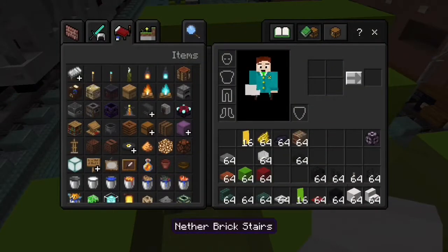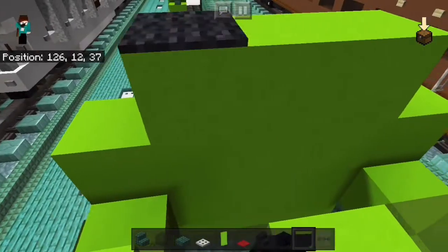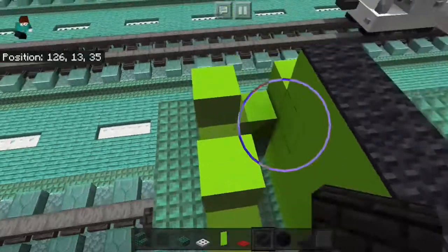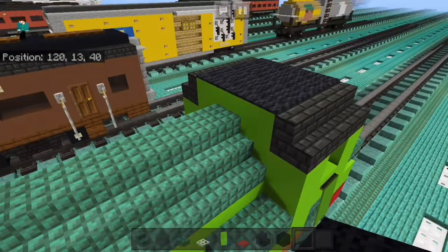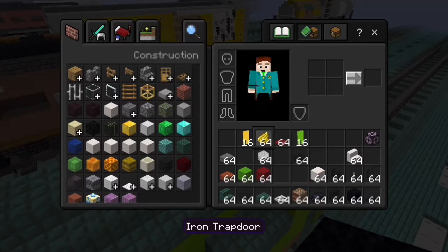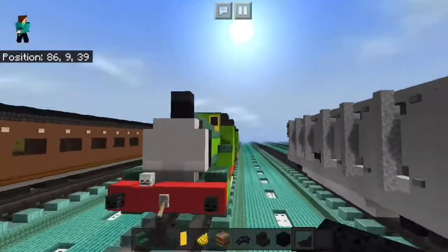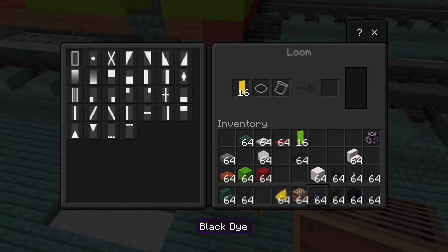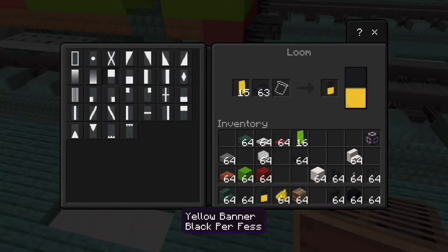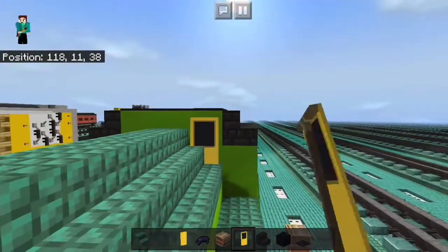Next we're going to grab our rubber stairs and black concrete, as well as our carpet, and place the windows. Then fill the rest of it like this and put carpets over it. The final thing we're going to do is make the banner through the front window, like that, to get that golden window effect. So place down a loom, place one with this one, get a black, make the frame — you're going to get a black per fess — and then do the border. That's our banner, just one there and one there.